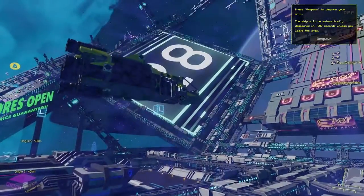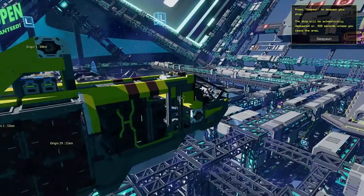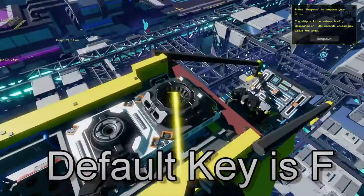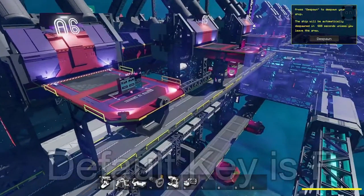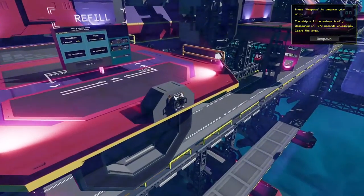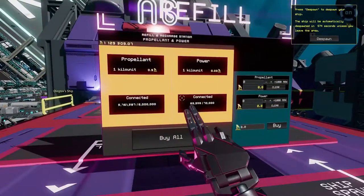The first thing you need to do is go up and tie into your ship right there. Now you have access to your ship - you can see all the ship's cargo - and you need to come down here and tie into the refueling station with the other end. There we go.